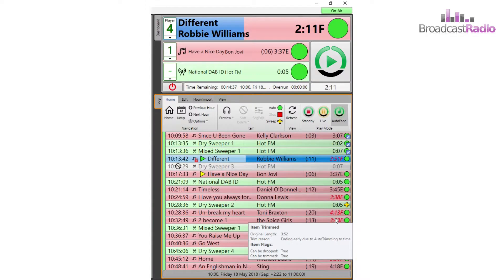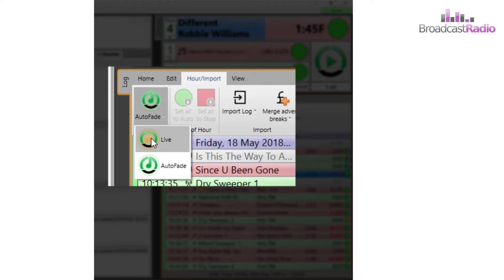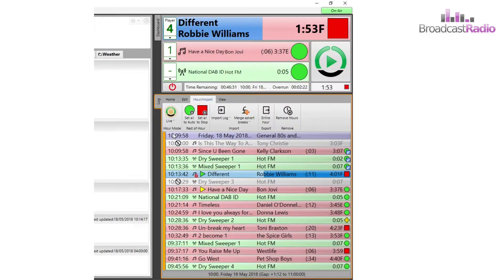Finally, another way to change the play mode is under the Hour/Import tab — click on the disclosure triangle and toggle the modes there.